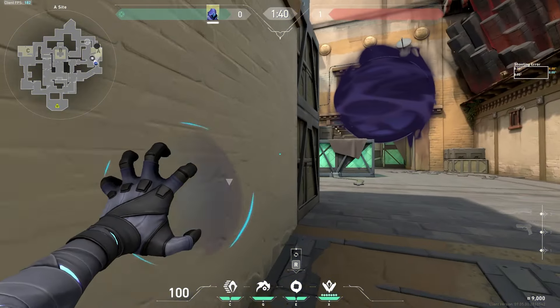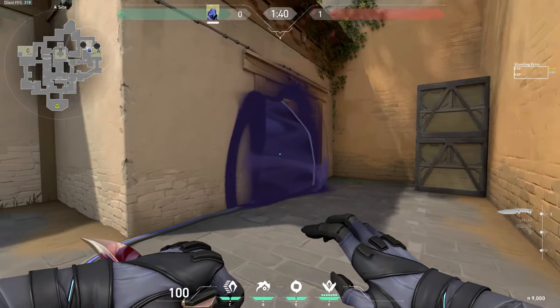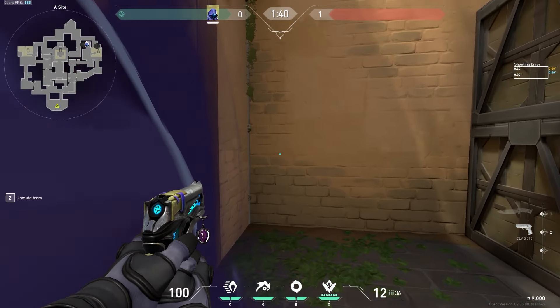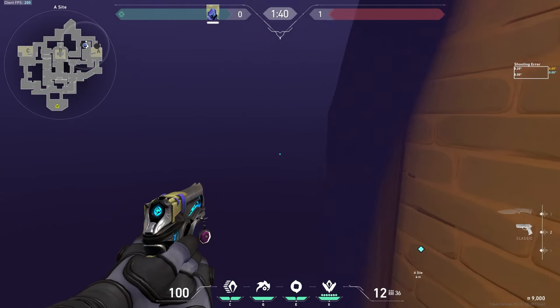Next, you want to throw the smoke on CT. You want to have it flush with this wall right here — this archway — as that forces the opponents out into a choke point where you can be holding here or here, being an extremely annoying angle to swing out of.